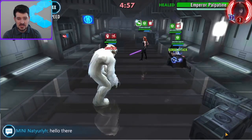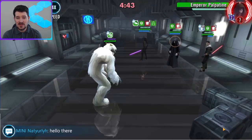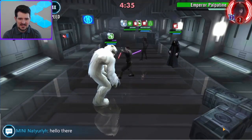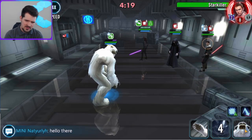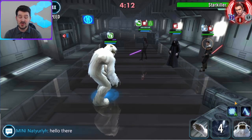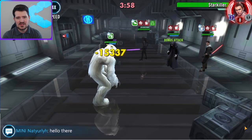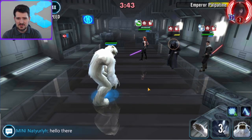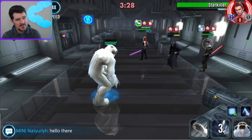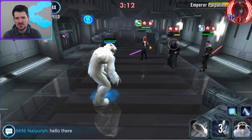Now we have to beat their Starkiller with Wampa. This is kind of sketchy — we had just enough tenacity to outdo their potency and just enough speed so Palp wasn't able to lap us and trigger the stagger. We have to be really careful: we don't need health back from basics so we just use the roar to get more turn meter. I'm trying to get back to the icebreaker so the next time Mara uses her tenacity down we can instantly cleanse it. We don't want to hit Starkiller because if he counters us he gets close to Unleash, and if he Unleashes he cleanses everything — then we're dead.